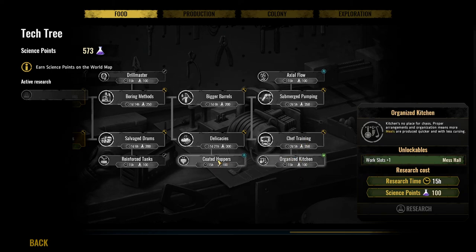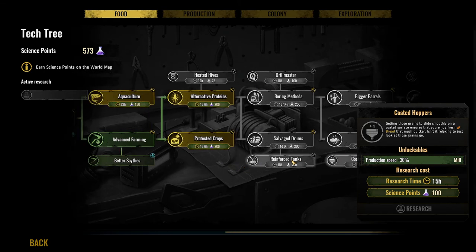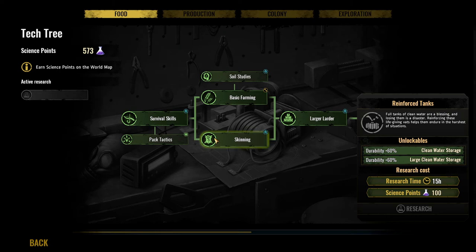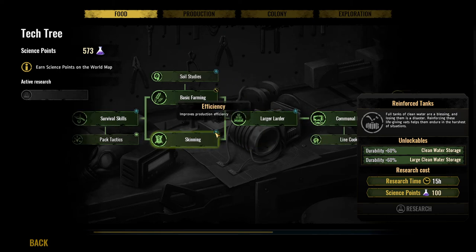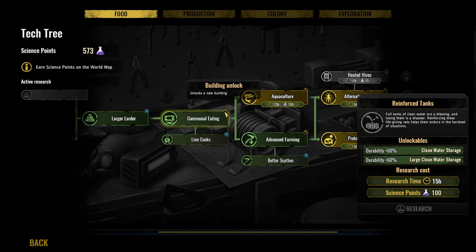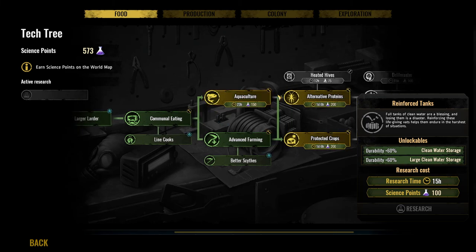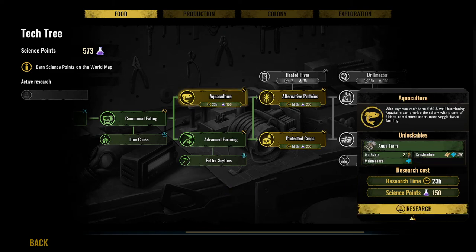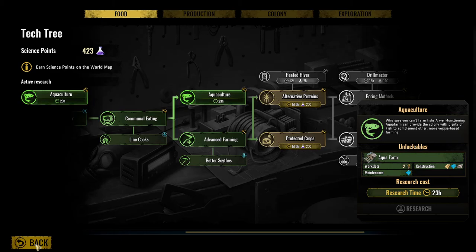I need to look that up because I think I've read it somewhere. Maybe it's based on the difficulty you play. I think since we are playing quite difficult right now, we're not allowed to add another person in the fishery. But I will look into that before the next episode, and we will go with aquaculture and see if we can build some aqua farms.